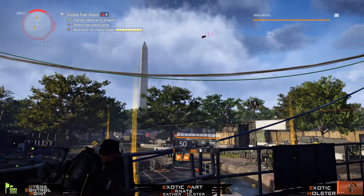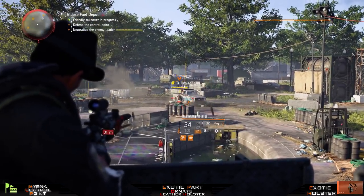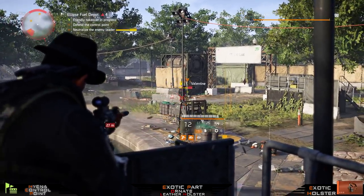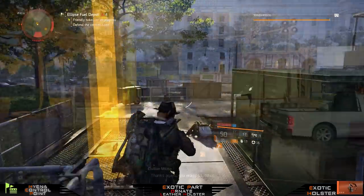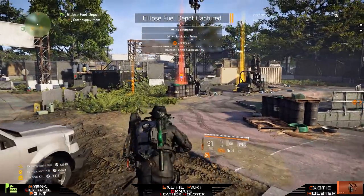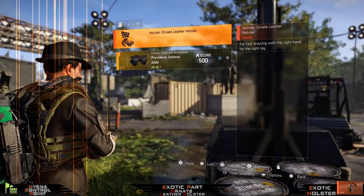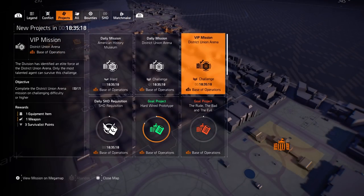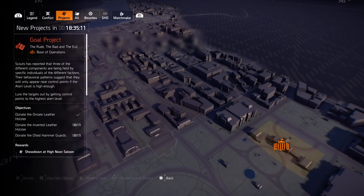Wipe everybody and the leader will show up — it's Valentine over here, and he needs to go, so let's take him out. Booyah, he will drop. After you clear it all, just go to your exotic component and pick it up — it's right there for the taking guys. The Ornate Leather Holster. Just like the last one, just loot it and then go back to your projects again and donate it. Or you can donate all three at the same time, or one at a time whenever you like — it doesn't matter. Just do the same for the Outcasts and the True Sons.